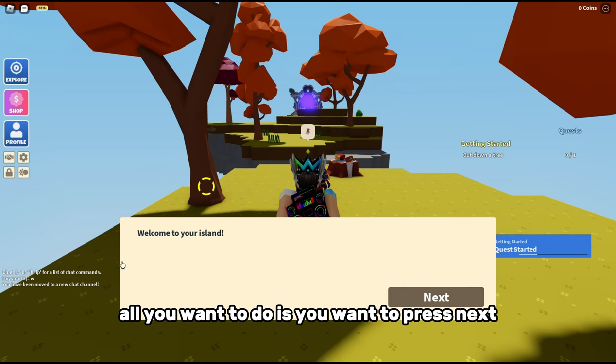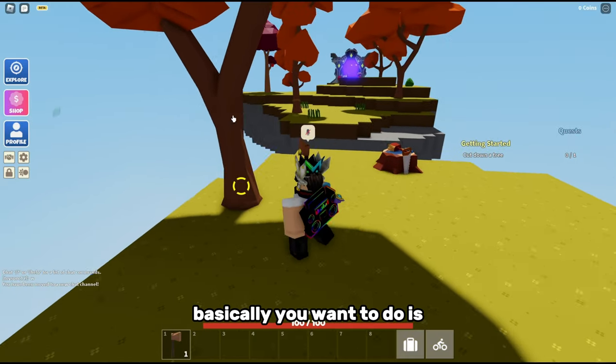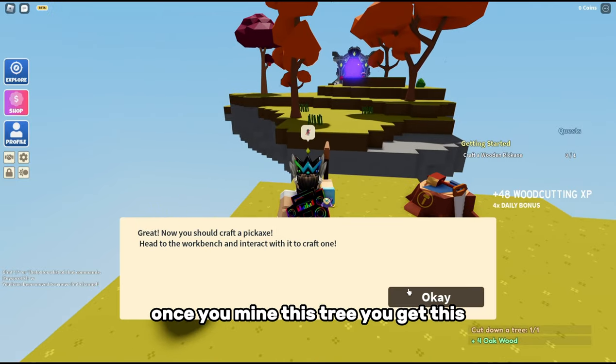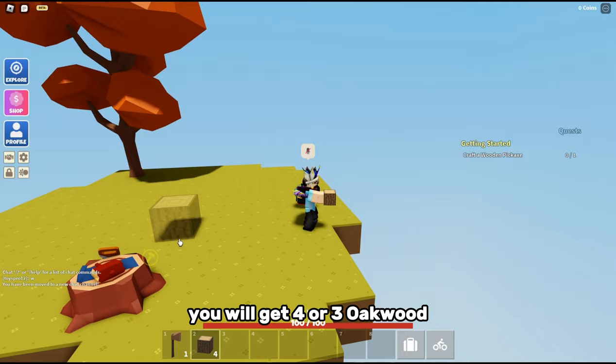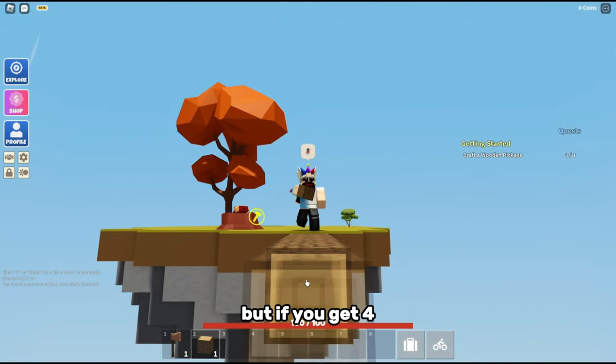All you want to do is mine this tree. Once you mine it, you'll get four or three oak wood. If you get three, mine the second tree. If you get four, you can just bridge and jump over.